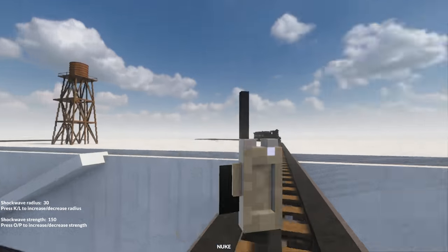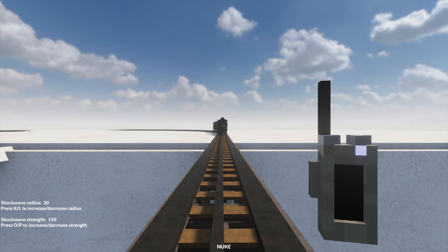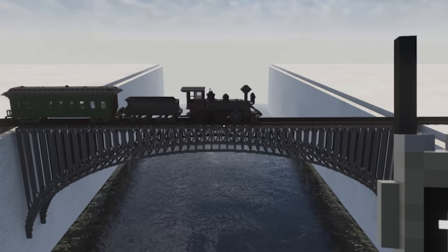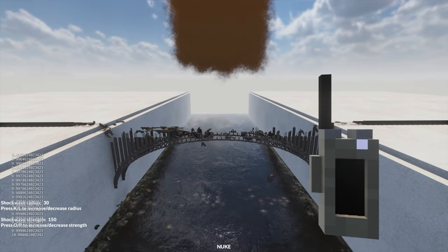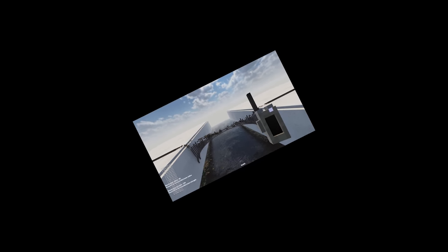It doesn't matter because there's another bridge right here. And this time, I'm using a nuke. We definitely cannot fail this time. Three, two, one. Oh, there we go. Kind of defeats the point of it, actually, because we just destroyed the entire thing. The cool part is seeing the train go into the water - and yet we just vaporized it with a nuke. Moving on to the next map.